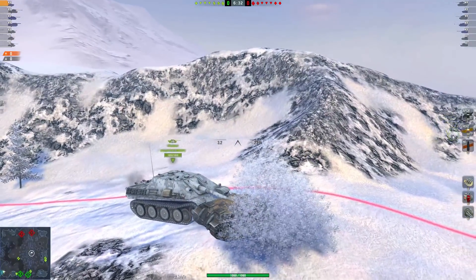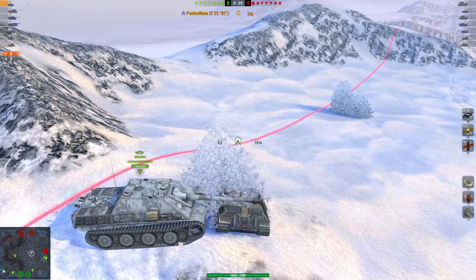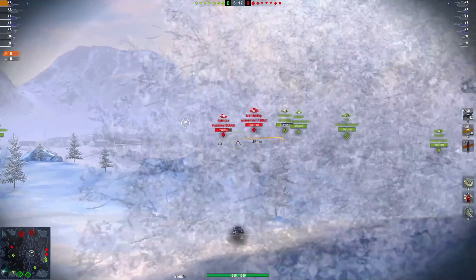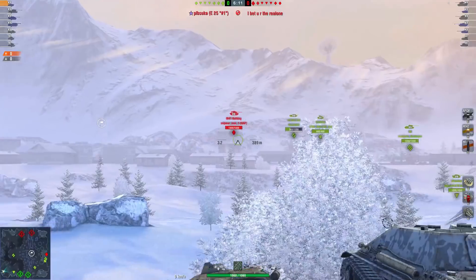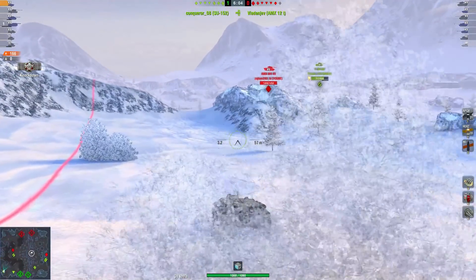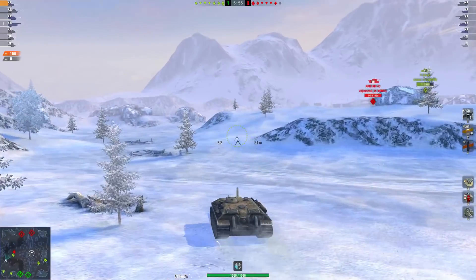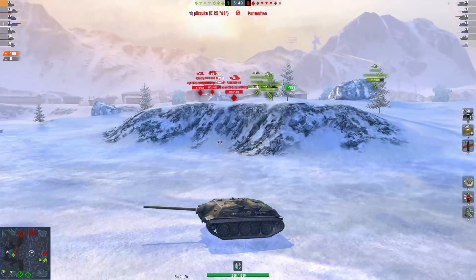The Jagdpanther is acting like a total nuisance pushing me away from my spot, so I just leave. I try to get a shot somewhere, then I decide to rush the AMX M4 45, because looking at the minimap, the enemy team is on the other side of the map, meaning the AMX is probably alone. I use my great mobility to get there as fast as possible, and that's where you're really going to see the power of the E25's gun.